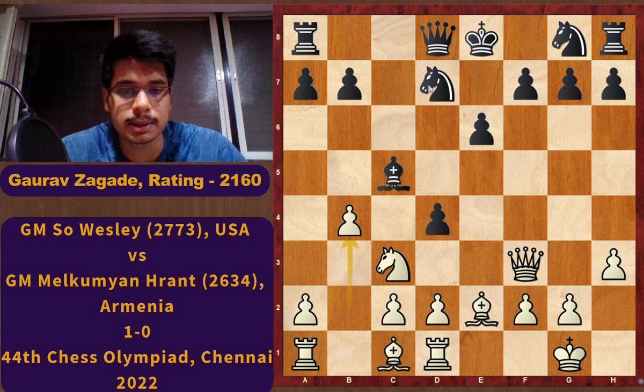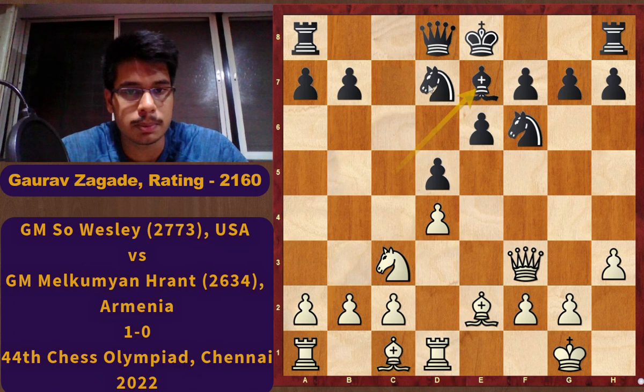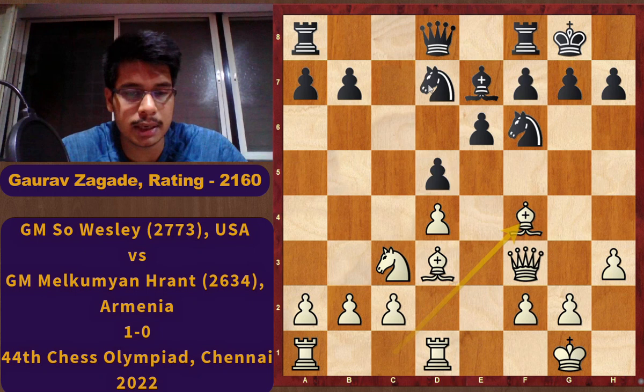In the game Black played Ngf6 and White continued with d4 — his aim was successful. Black went back with Be7. White simply improved his bishop to d3, Black castled, and White played Bf4. Everything normal and standard chess.